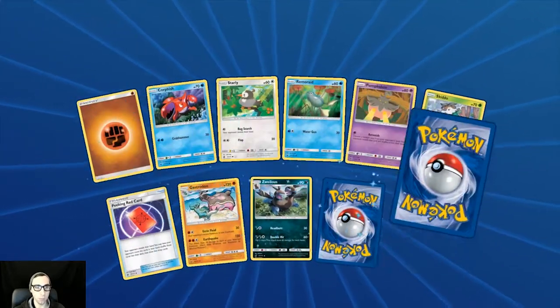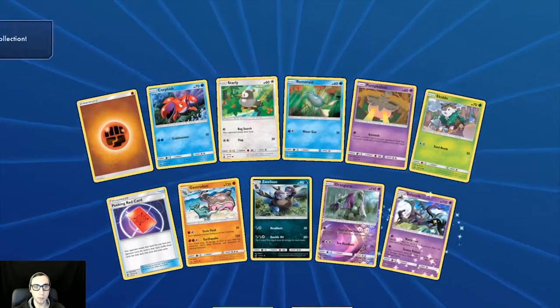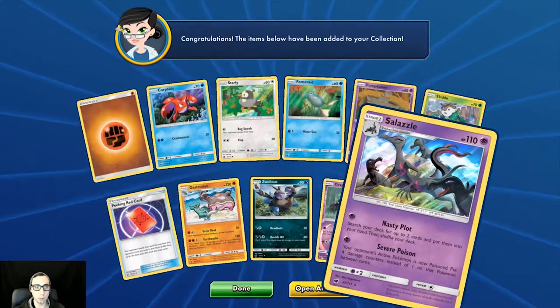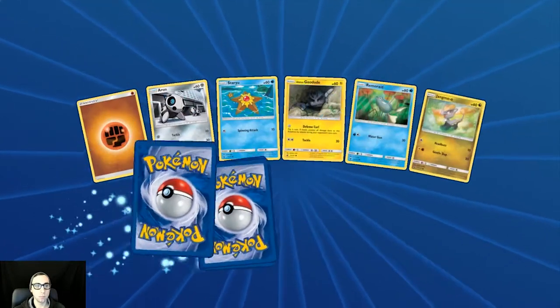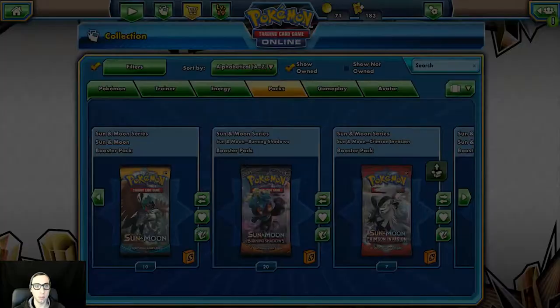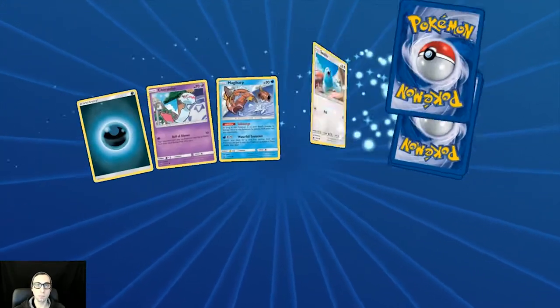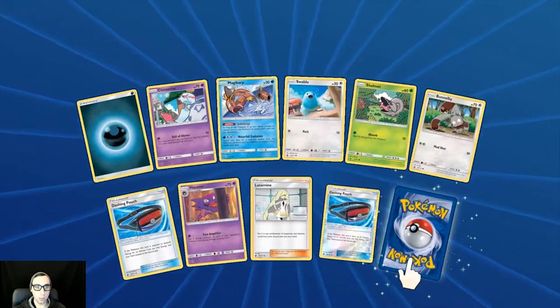We're chasing the Buzzwole. Reverse holo Oranguru again and holo rare Salazzle again. Reverse holo Shellos and regular rare Beedrill. Reverse holo Shellos again.